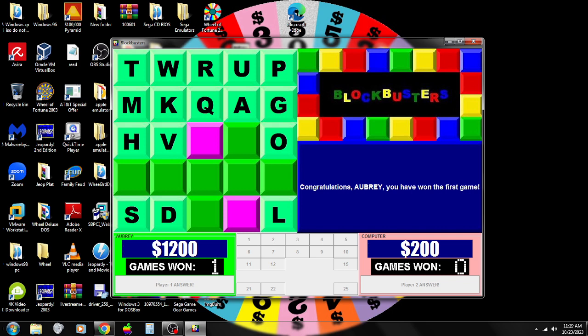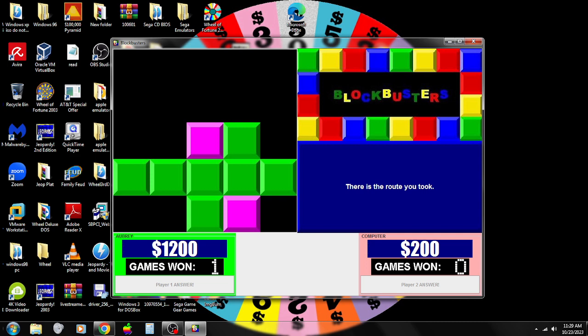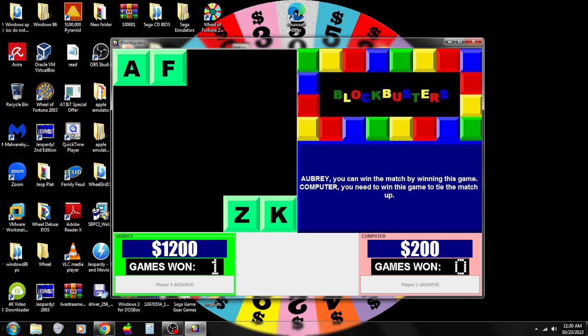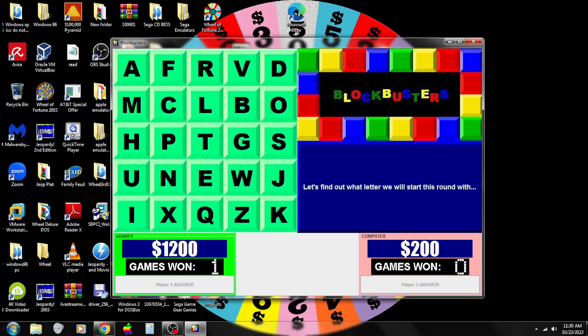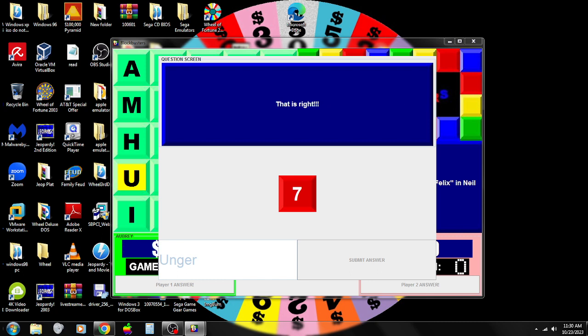So I won that first round. I have $1,200. Round 2. Now the only letter we don't have on the board is Y. I'm going to start with the letter U. What U is the character's last name in The Odd Couple? Unger — that is right!